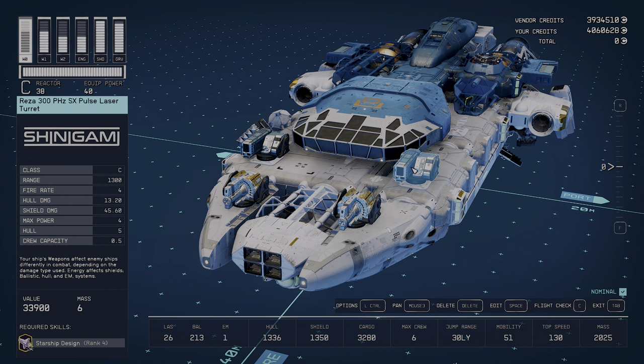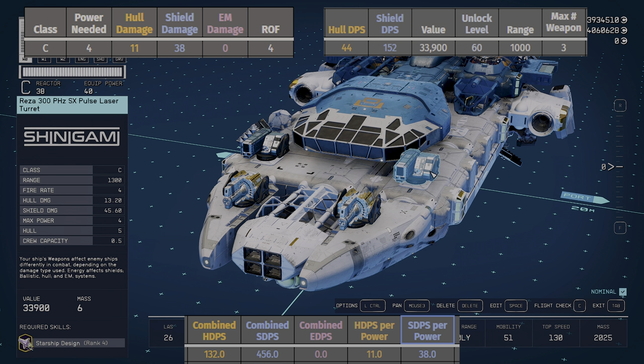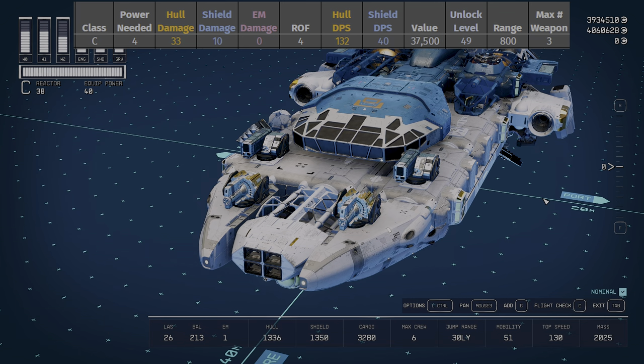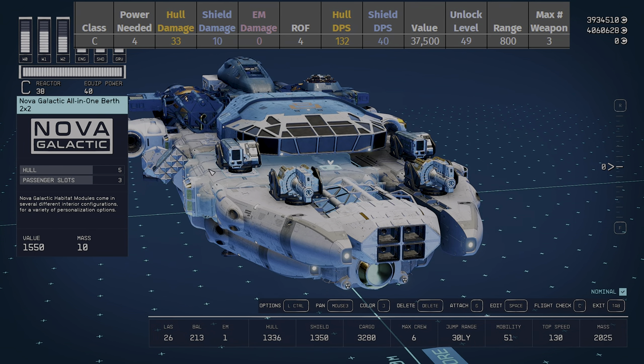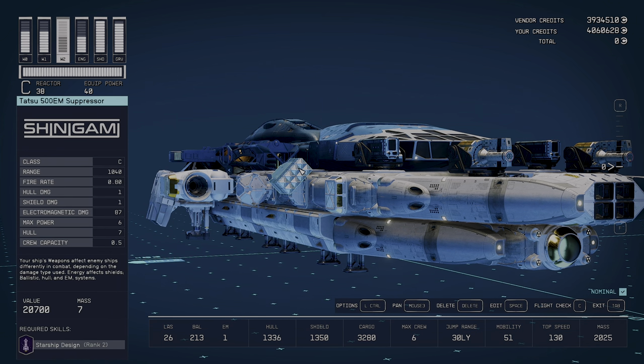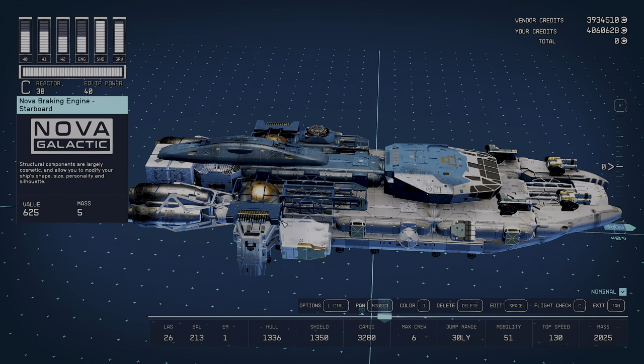The weapons: two Reza 300 MHz SX Pulse Laser Turrets — the best in class, requiring power 4 each, level unlock 60, costing 33,900 each. Combined they give 132 hull damage and 456 shield damage. Two Marauder 115 Rapid Railguns with level unlock 49, costing 37,500, give a combined 264 hull damage and 80 shield damage. The Atsu 500 EM Suppressor ranks highly on suppression, is Class B, with level unlock 12 but costs 45,600 — second most expensive EM weapon in the game, dealing 45 EM damage.